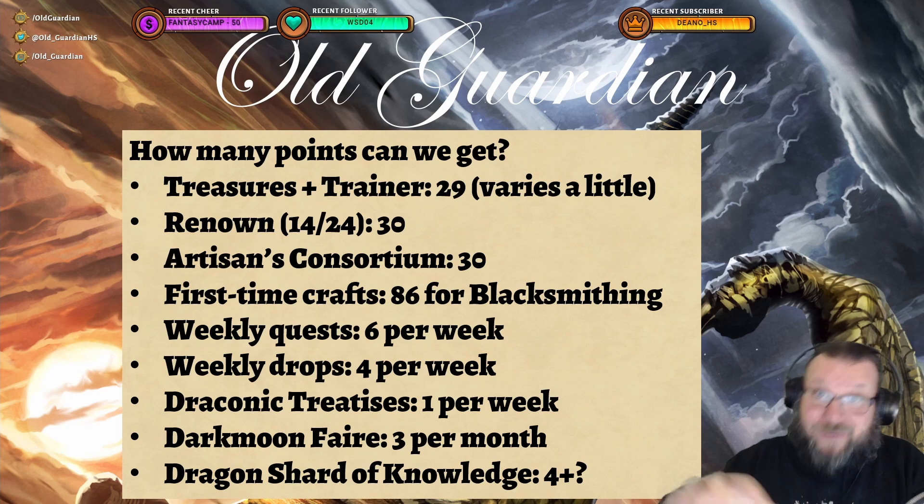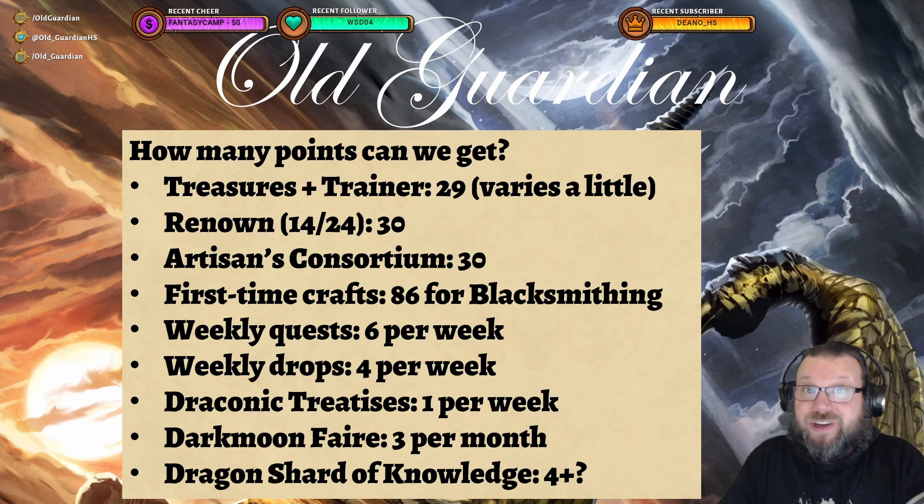Then there is Darkmoon Faire, which you can do once per month, and that adds 3 points per month. And then there are Dragon Shards of Knowledge, which you can hand over to Khadin in order to gain knowledge points — you get 4 from the introductory quest line, and then you might be able to pick up more later on. So those are your basic sources of knowledge points as far as the game is concerned at the moment.